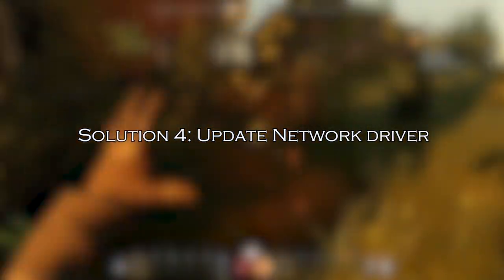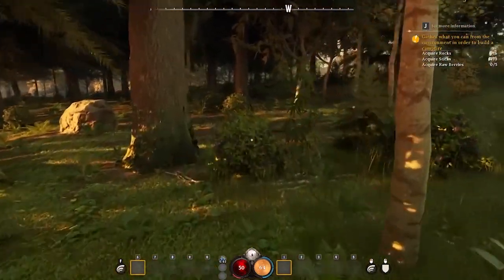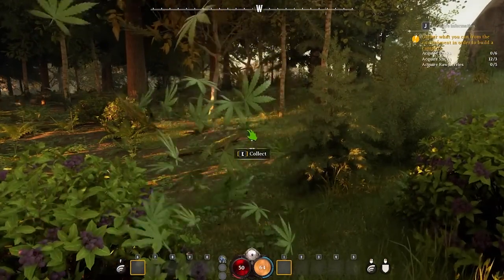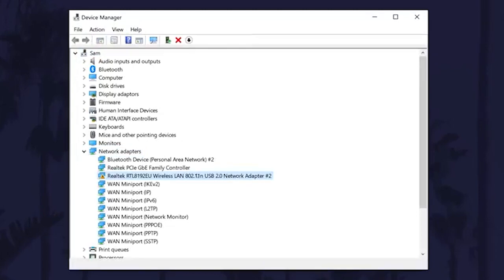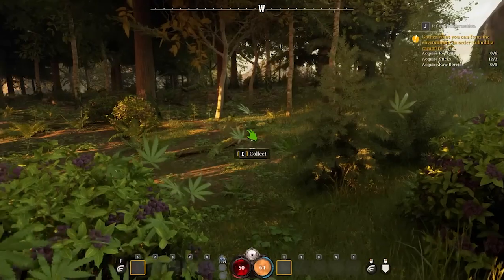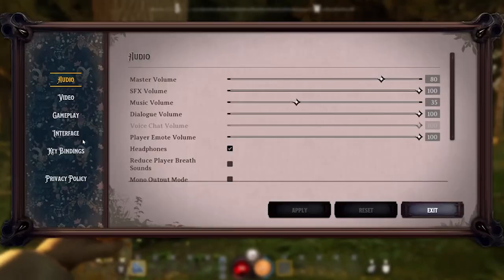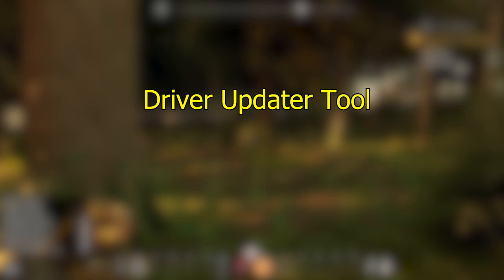Solution 4: update network driver. Outdated or corrupt network drivers may stop functioning properly, so check and update the network drivers to solve the network error while playing Nightingale. Open Device Manager, go to Network Adapters, and click it to expand the category. Right-click the driver and select Update driver, then click 'Search automatically for drivers.' Follow the on-screen instructions to complete the process. You can also update the driver using a Driver Updater tool — an advanced tool that scans your system and updates all outdated drivers easily.